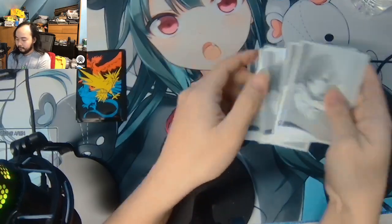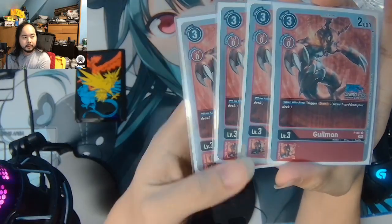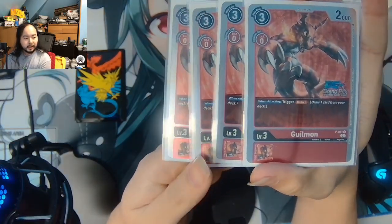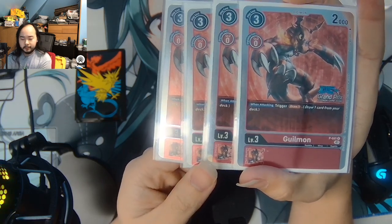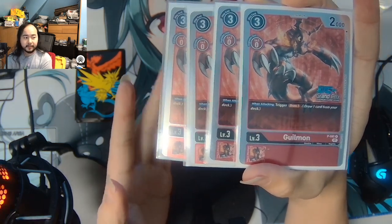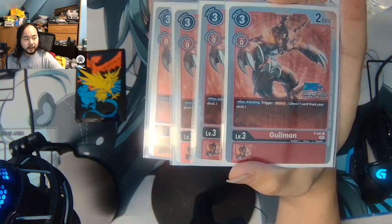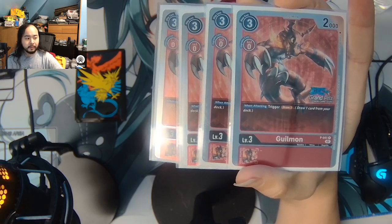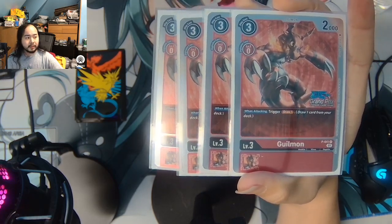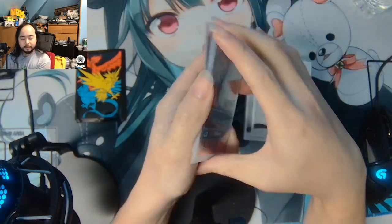I'm playing 4 of the promo Gilmon. When attacking, trigger draw 1. Digivolve cost 0 on a level 2 red, so you can just digivolve onto your GGmon. When you attack with Gilmon, you draw from its when-attacking effect, then draw again from GGmon's when-attacking effect. So when you attack, you can draw 2. This is a really good draw engine for the Eosmon deck.